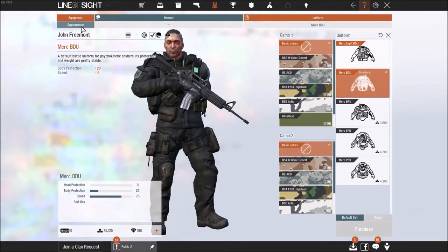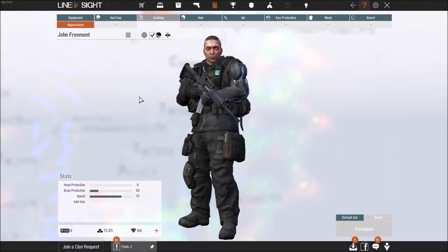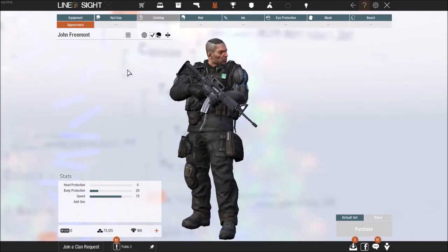Now we're going to move on to the Appearance tab. In the appearance tab, you're going to be given a lot more to choose from. None of these affect any of your stats — all these are purely cosmetic, and pretty much all can be bought for the premium currency in the game.